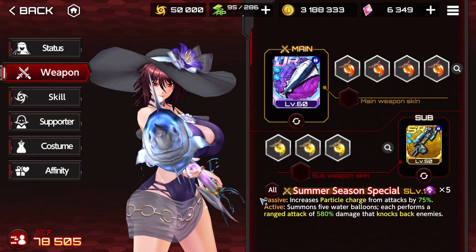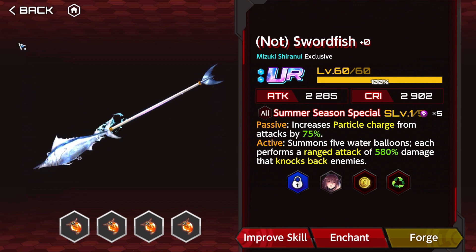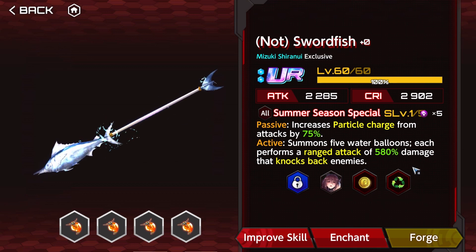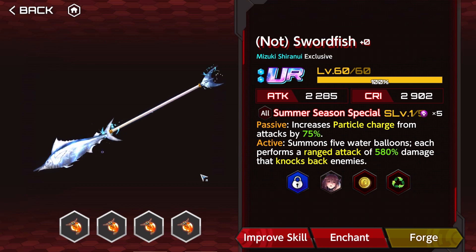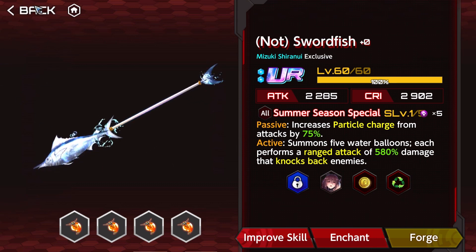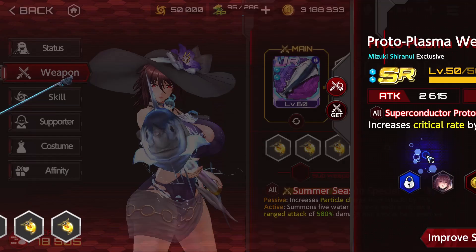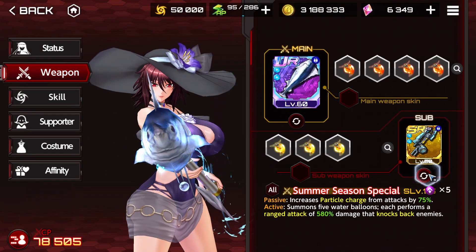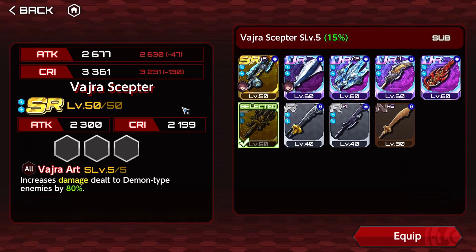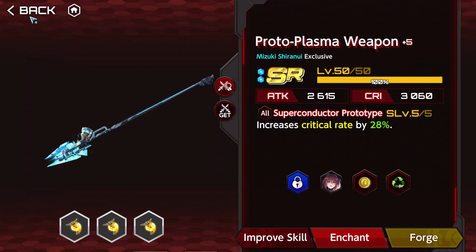It's the summer series that you can get for free. It's quite nice — this weapon is not the best, but it's interesting. It increases particle charge for attacks by 75%, which is not bad. It does damage with 5 water balloons, each with a ranged attack that knocks back enemies, which can also be nice. It costs 5. For the secondary weapon, I'm always using this one — I don't think I have a better weapon to trade for it, but I need to check that later.